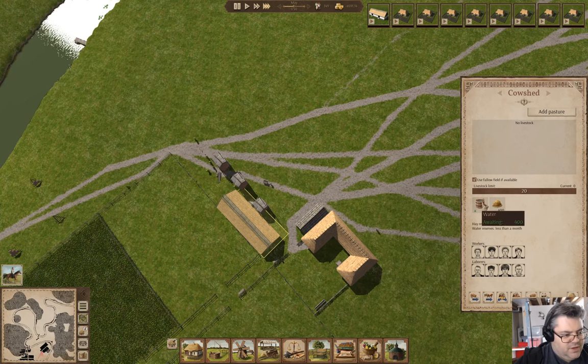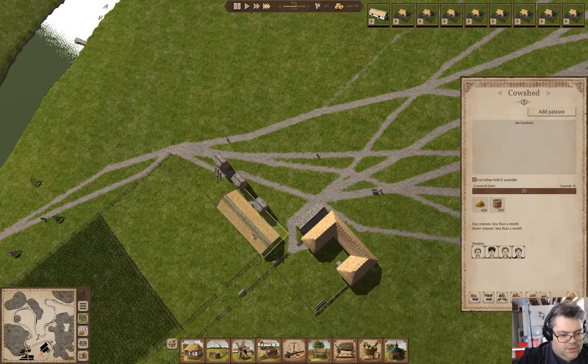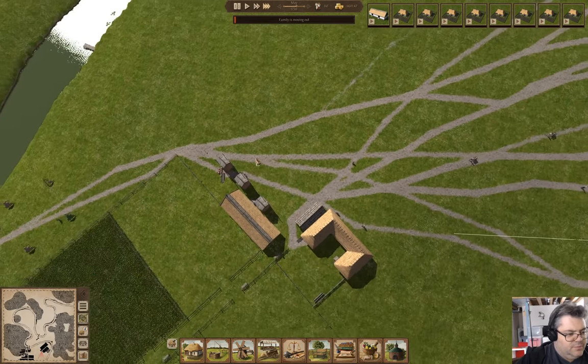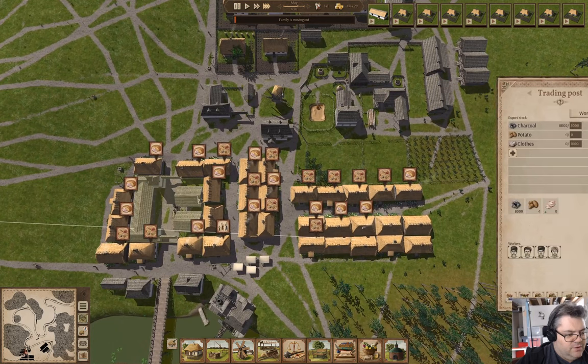We have water coming in and we have hay. That will get the operation running. We shouldn't need to import any more cattle. Families are, in fact, moving out — that is unsurprising.